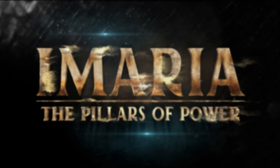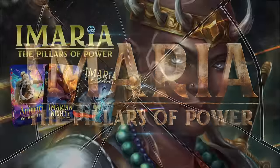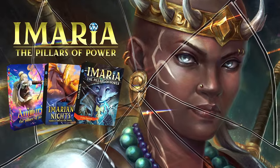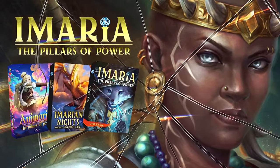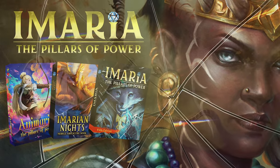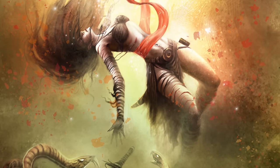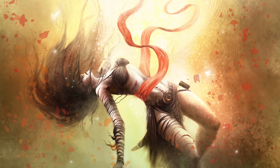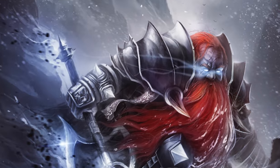Before we get to the builds, this week's episode is sponsored by Amaria, a new 5th edition compatible campaign setting now live on Kickstarter. Amaria introduces four pillars of power in their world that you get to choose which one you're going to connect to or stand up for. They are Mana, Chronomancy, Psionics, and Anti-Magic, which you can wield with over 20 new subclasses, at least two for every core class in 5th edition.